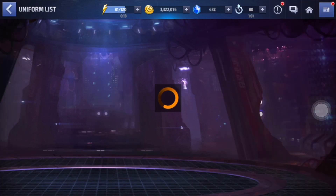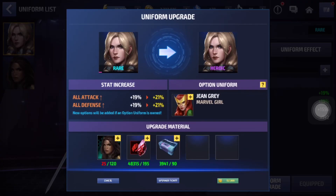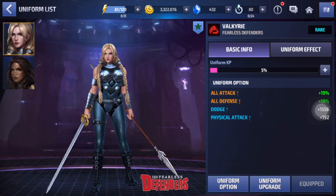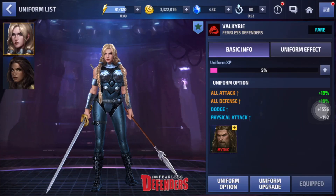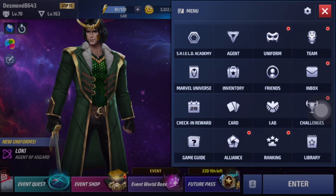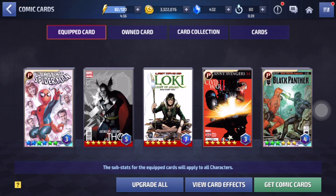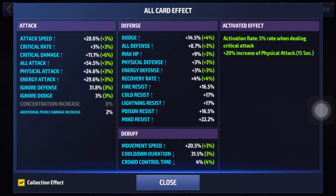For uniform options, I only have 2 slots. The 3rd slot will be Jean Grey Marble Girl, the 4th slot will be Thor Endgame, and the 5th slot will be White Fox Live Series 1. I will also show you my card so that you will know more about how I perform. This is my card set and it's not that impressive, but it's better than the average person.